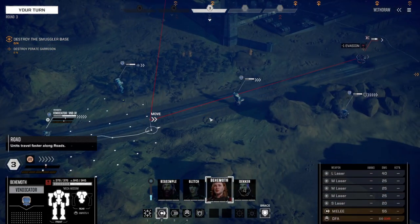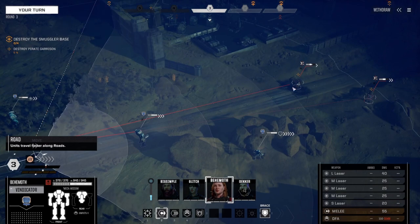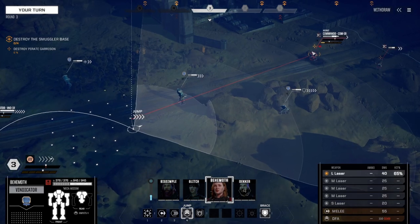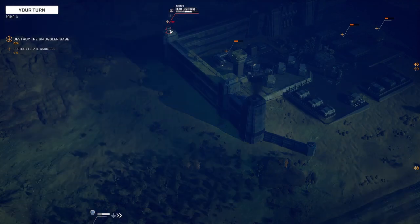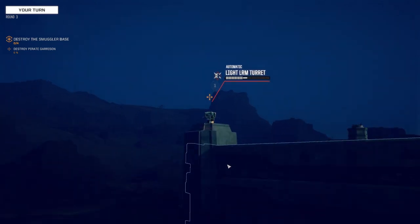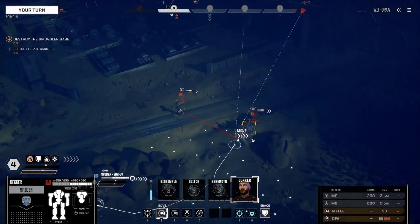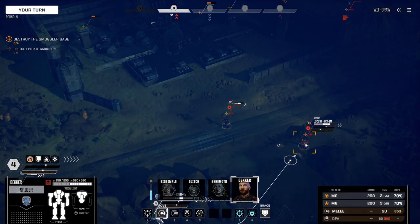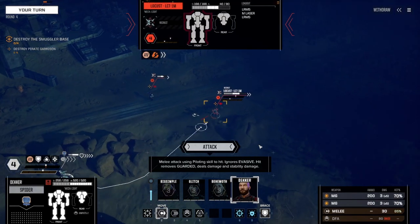Starting now — no, you don't have to do that. When they say 'drink responsibly' they don't think they meant that. Can we get closer with the Vindicator? Not really. Maybe we can get closer to that turret. Yeah, that's much better. I'm trying very hard to make good plays here. Can we make a melee hit? Okay, we can make a melee hit on this Locust, so let's do that.